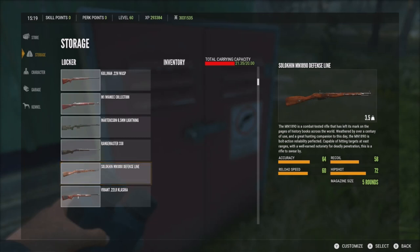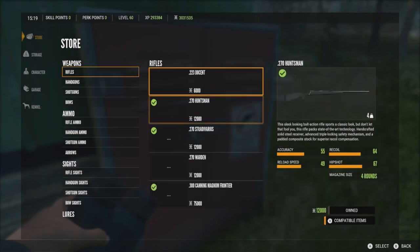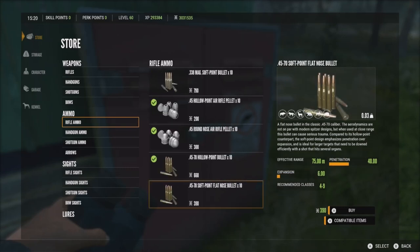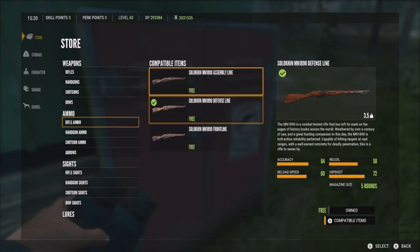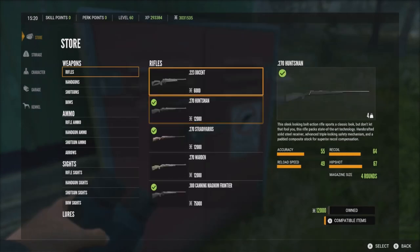I also want to throw this gun into the mix — the Solikin MN 1890, or the Mosin as most people call it. This gun covers Class 3 through 7. We can check the ammo to confirm — yeah, there it is, Class 3 through 7. This gun would actually probably be pretty good for feral goats, so I might take it instead of the .243 handgun. Let's go out there and see if we can find some feral goats.